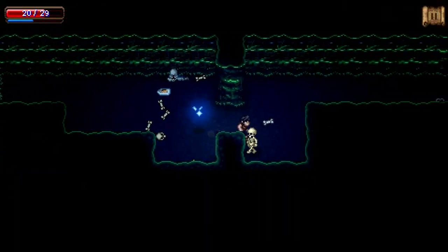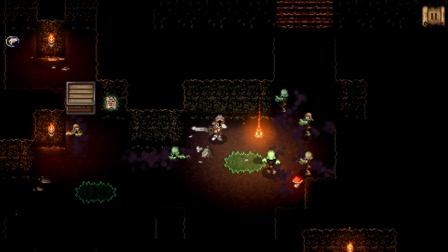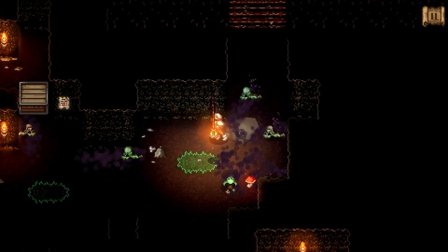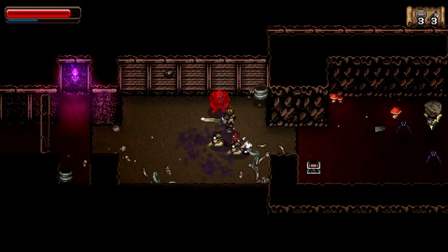These are a primary weapon attack, a power attack when you hold and release the primary button — which costs a bit of the blue energy bar — and then your 2 other pieces of equipment that each have their own button assigned.